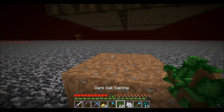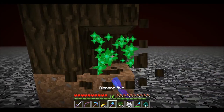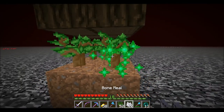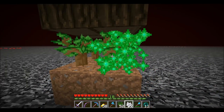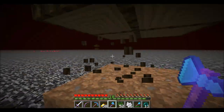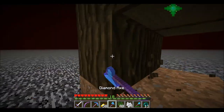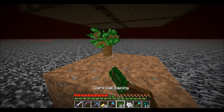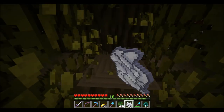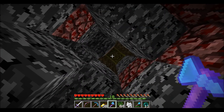Grow the tree. Once the tree is fully grown, cut the bottom blocks off, put more saplings, and just keep doing that until it grows down into the bedrock. It won't happen immediately — sometimes it will, but most of the time it won't. There we go — through bedrock.